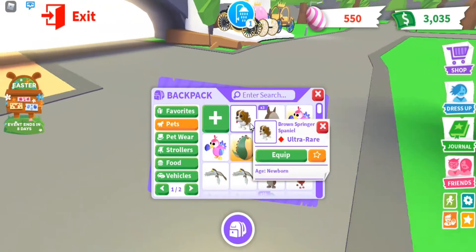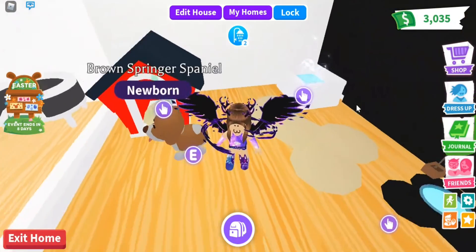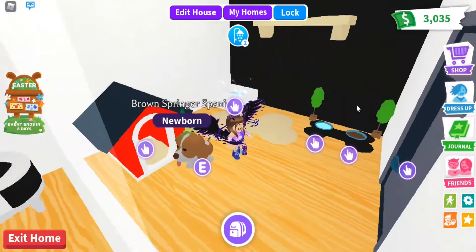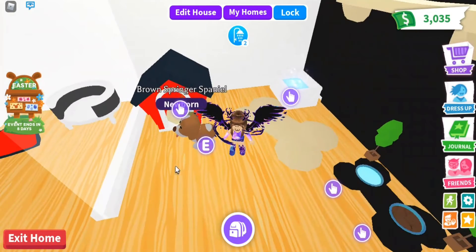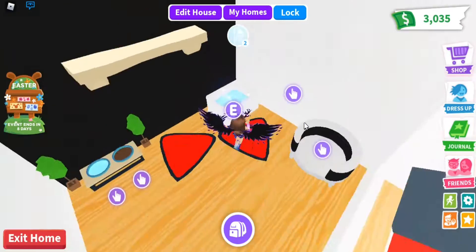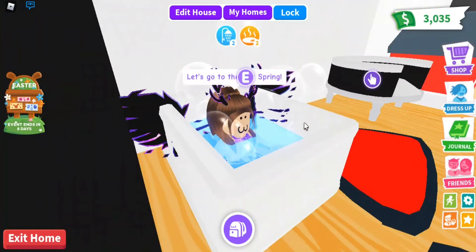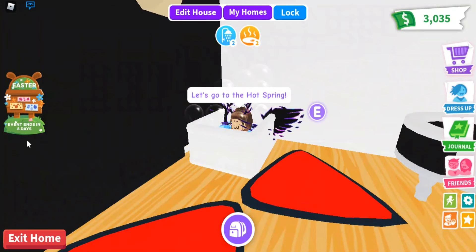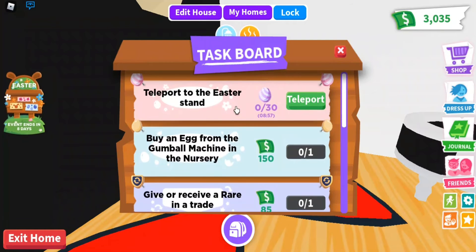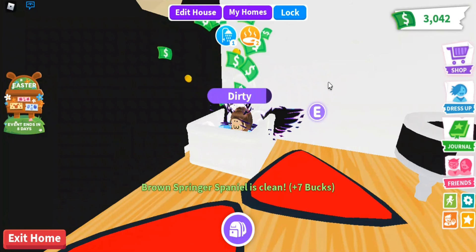Tell me in the comments what I should name him — he's so cute. I'll make the other dog his brother, even though that's not even possible. They look like siblings; they probably come from the same mom. Alright, that was the review on the Easter egg update. Make sure you guys log in because there's only eight more days left. I hope you guys enjoyed this video. Bye!